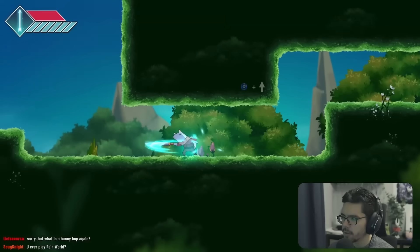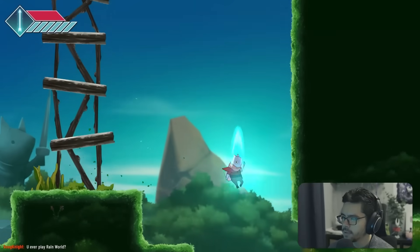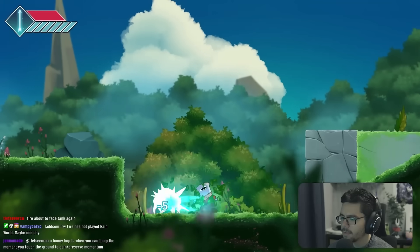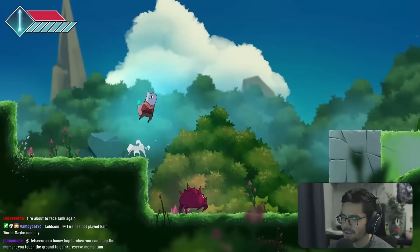You lunge forward when you swing — interesting. There's no down slash. You can destroy the grass, which is important. The bunny hopping means this is automatically a good speed game.